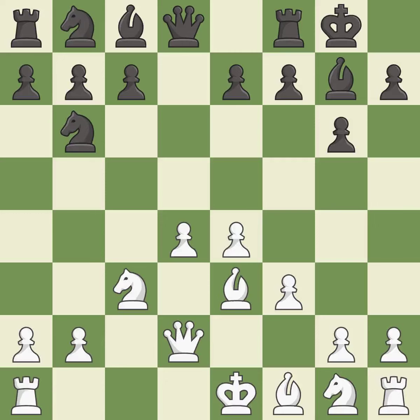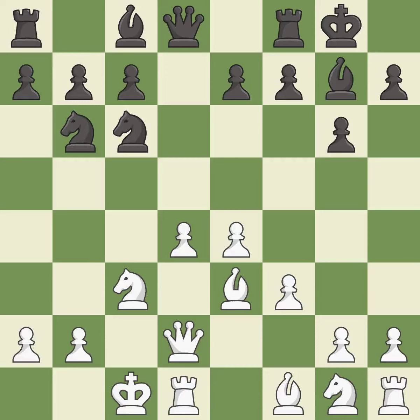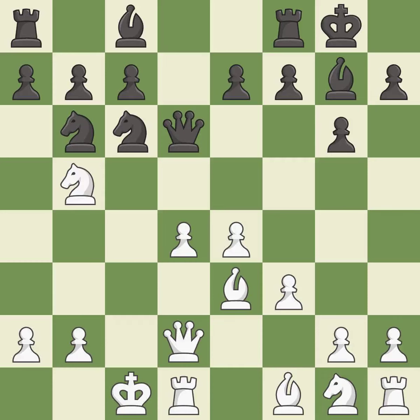This develops a queen off its starting square, getting it into the action. This develops a knight off its starting square, getting it into the action. This protects the attacked pawn. This activates a queen by developing it off of its starting square. This attacks a queen, winning a tempo when it moves away. This move puts the queen on a safer square. It is the last book move.